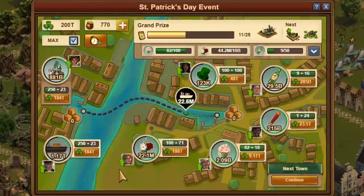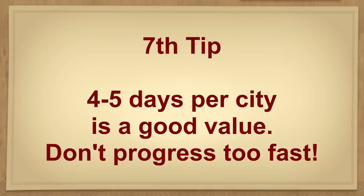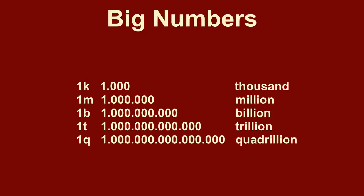Most players tend to make the mistake of completing cities too early. 4 to 5 days per city is a good value. Another tip: don't progress too fast. When you see task 36 at the festival — collect 16 quadrillion shamrocks — then at the beginning this seems to be an almost unattainable big number. Big numbers can be confusing, especially when abbreviated. There is one B which abbreviates a billion, one T stands for a trillion, and one Q stands for one quadrillion — simply do not let this irritate you.